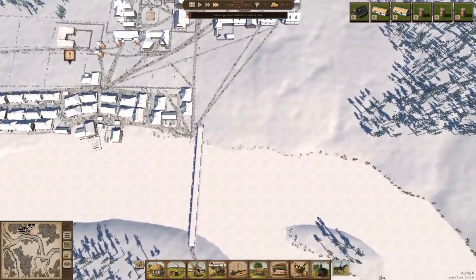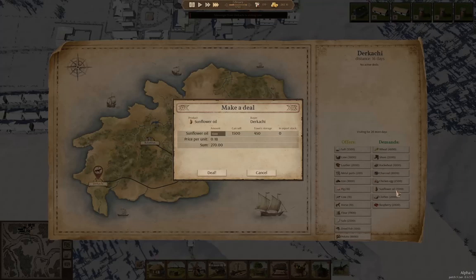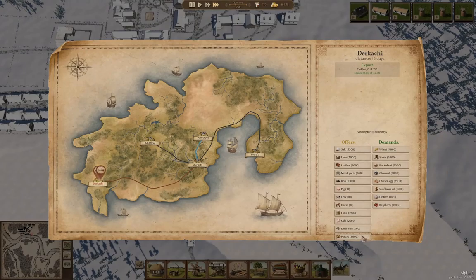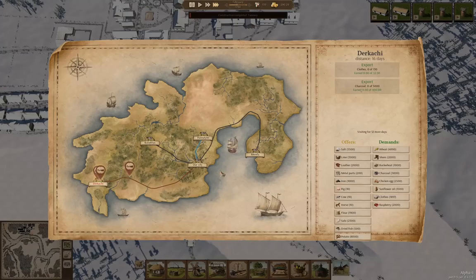We have a messenger from Durkachi. Do we have any of this to sell? We can sell 120... we can sell 130 of them. Deal. Charcoal — we have 5,000 in the export stock. That's 400. Deal. We're going to sell some stuff.